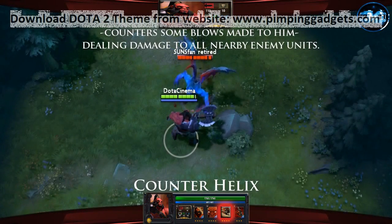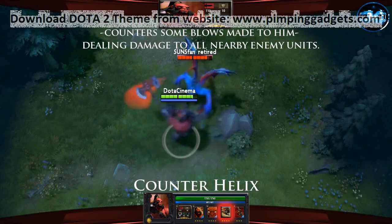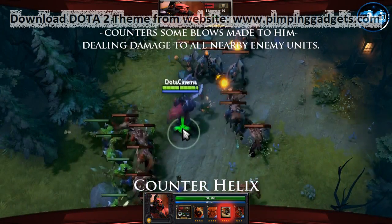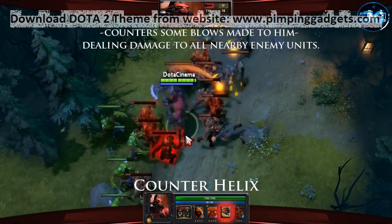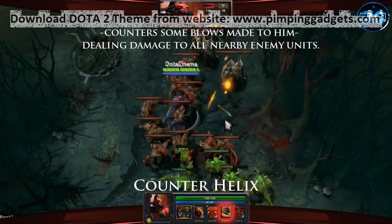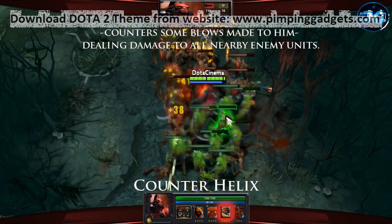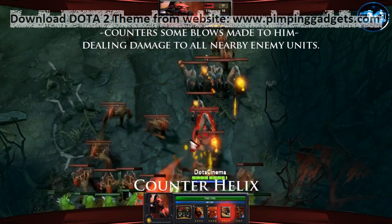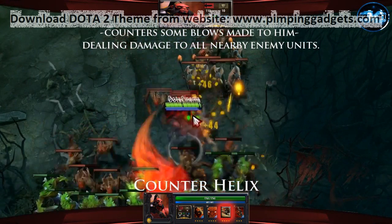Now the question is, why do you want them to hit you in the first place? That would be his third skill, Counter Helix. Counter Helix is a passive ability that allows you to deal damage if you're being attacked. At level 4, it gives you a 17% chance to trigger 175 physical damage in a 275 AoE — which is the exact same AoE as your first ability.